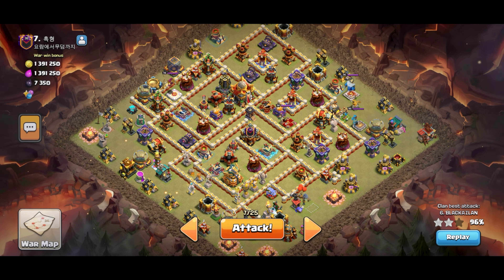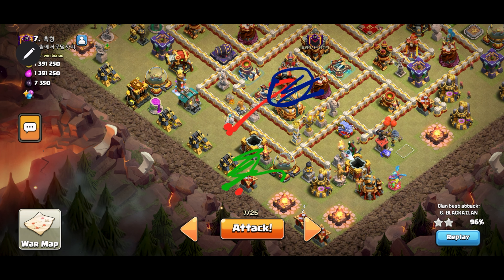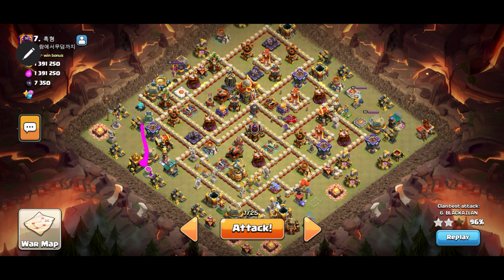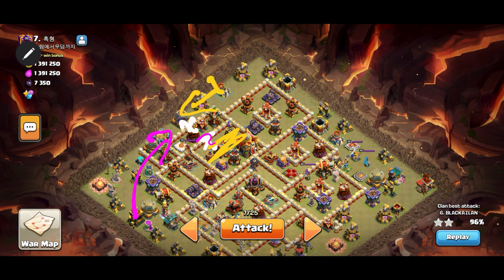Once the king targets the air defense I'll use the earthquake boots to open up all these walls, so the king and queen can take everything out. I'll place a siege bricks to create a good funnel for the hybrid and sit in the hybrid so they go straight inside. I want to bring two heals — heal here and heal here — and that should be the three.